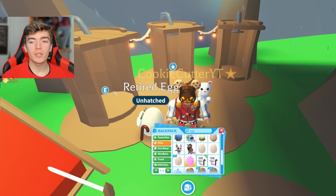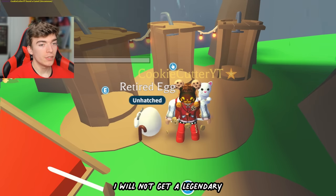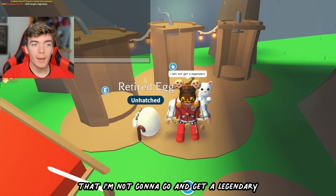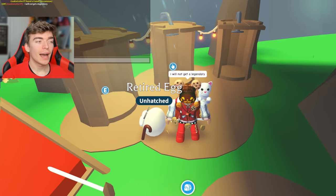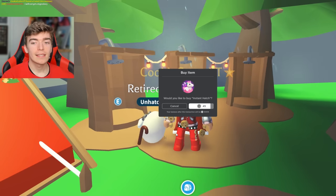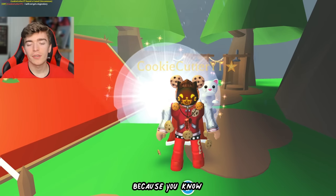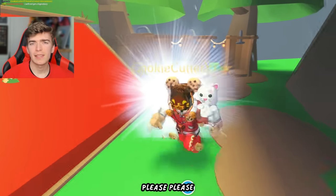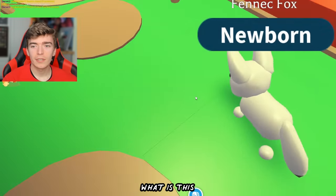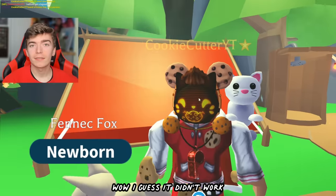For this, we're going to use a retired egg. And what I'm going to type in the chat is: I will not get a legendary. Apparently, if I tell myself I'm not going to get a legendary, I will get one. We're going to use the instant hatch feature to save some time. I'm not going to get a legendary, I'm going to get a common — that's all I want. I won't hatch the legendary, right? I hatched an uncommon. I guess it didn't work.